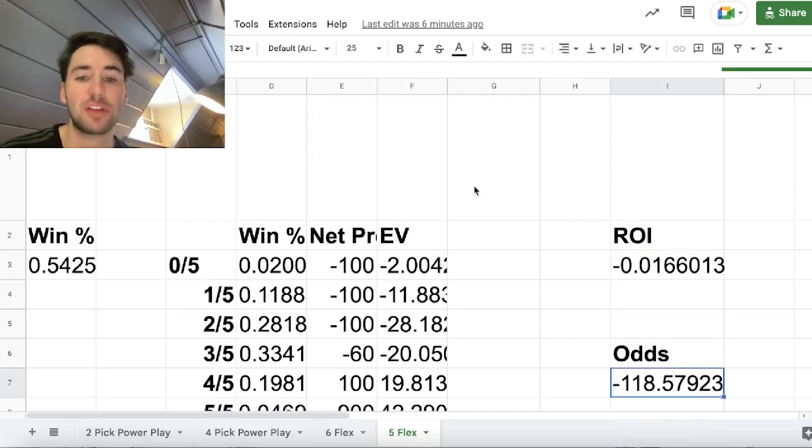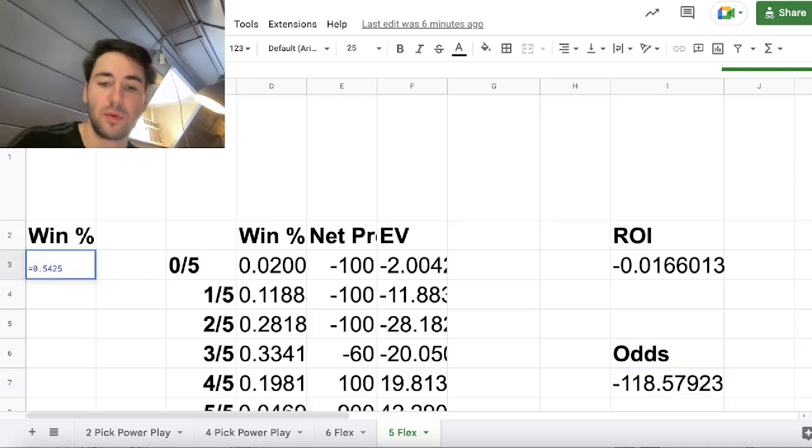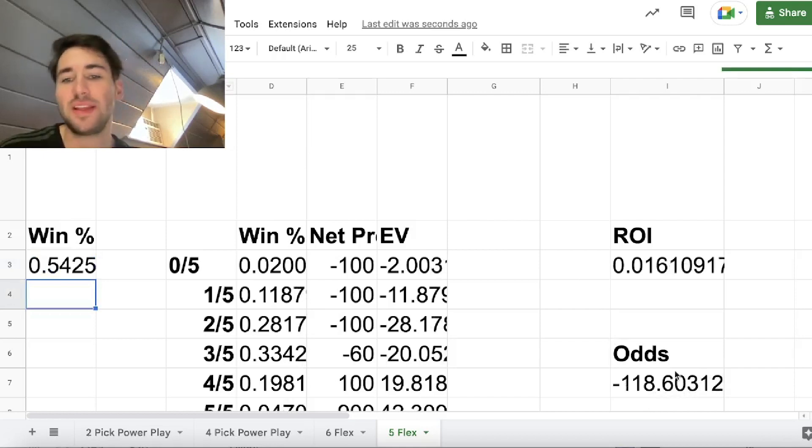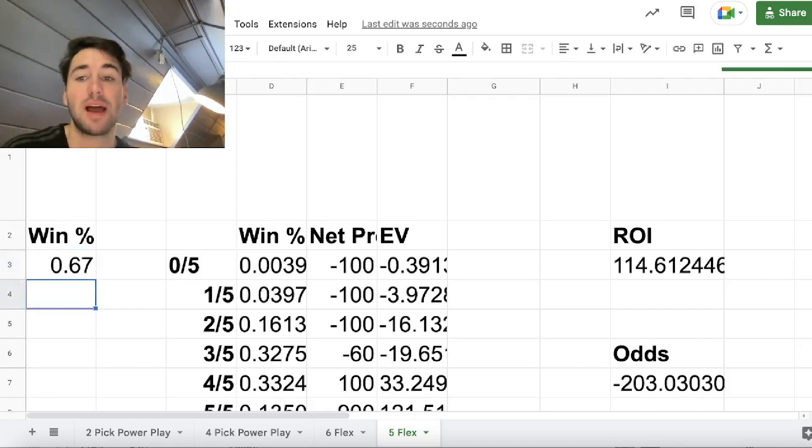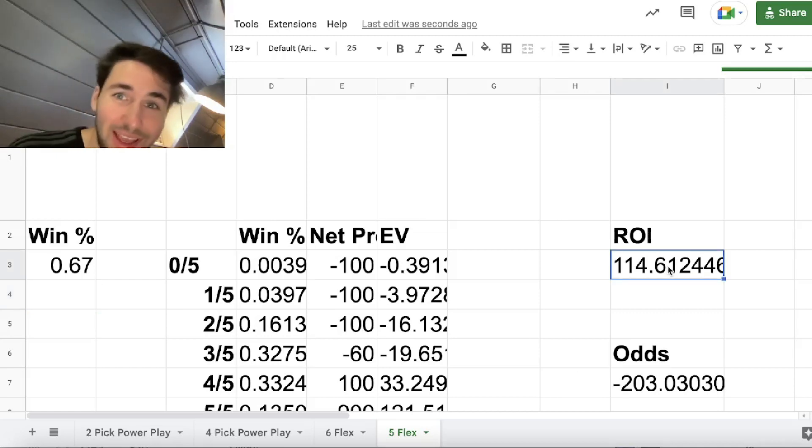If you go over to this math sheet, in a five-pick flex you only need to win 54.25% of your plays to break even — this is where your ROI is basically flat. To be more exact, at minus 118.6, 54.26% is basically your break-even win rate. So if you're winning 54.25% of your picks in a five flex, you'll break even long-term on Prize Picks. If you're winning them 67% of the time, your ROI on Prize Picks would be 114.6%. How crazy is that?